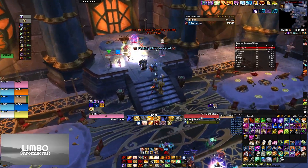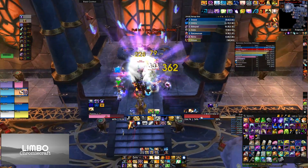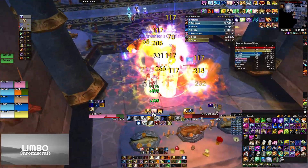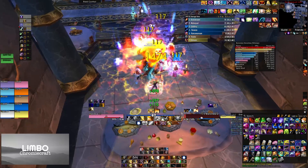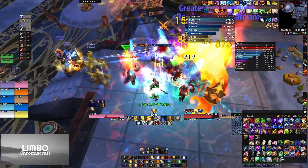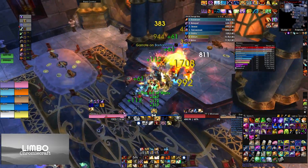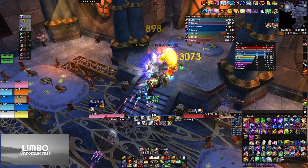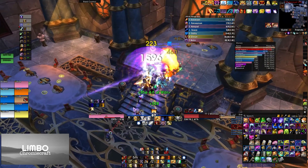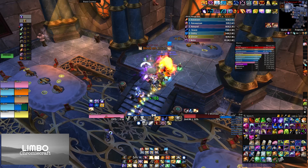For Moroes' strategy, the adds can be mostly ignored — you can AoE them or focus fire, with the shadow priest being highest priority because it casts Mana Burn, then the 200-users. Everything else can be ignored and will die to cleave or disappear when Moroes dies. You can do this fight with or without an off-tank. With an off-tank, have it build threat on Moroes so that when the main tank gets gouged, Moroes goes to the off-tank. Otherwise, AoE everything down and when the tank gets gouged, Moroes goes to a DPS; any remaining adds will break the gouge quickly.